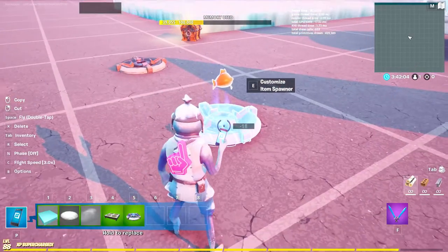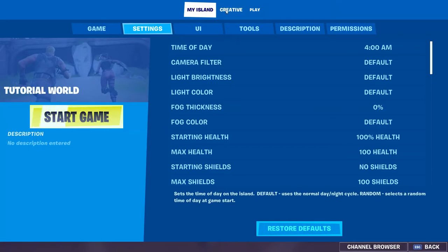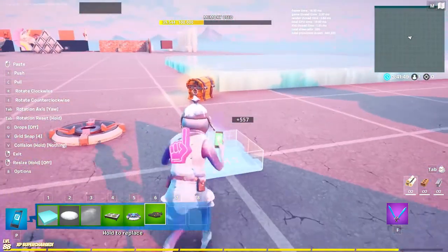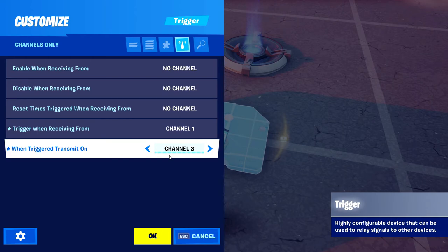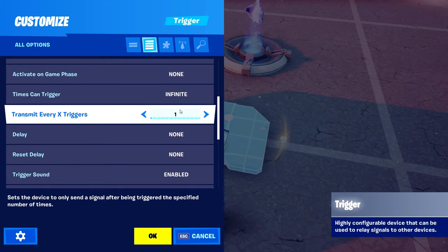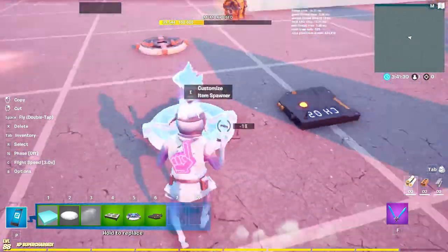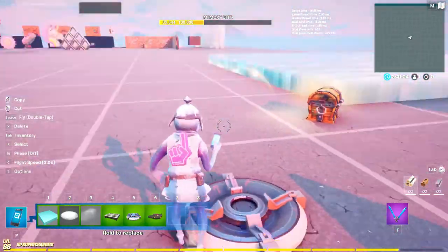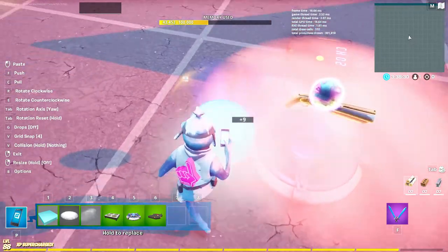We don't have any channels yet, so to do this you're going to want to make it so that when item picked up, it transfers on channel one. You're also going to need a trigger — put it here — and set it: receiving from channel one, when triggered transfer on channel two, times can trigger infinite, and trigger every three times. You'll have to change these channel numbers for every additional one you add.